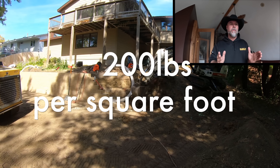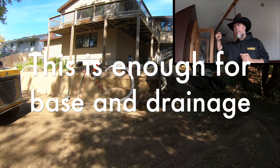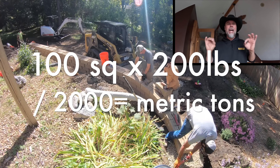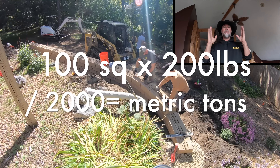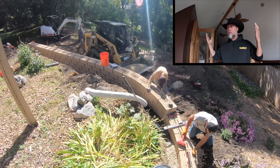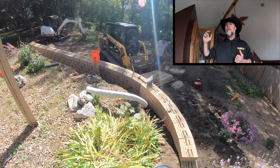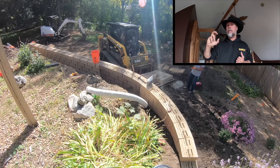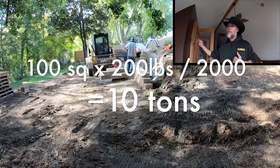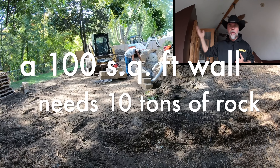Let's break the math down. If you have a 100 square foot wall, you multiply by 200, then divide that number by 2,000. The reason you divide by 2,000 is that you don't buy your stone by the pound — you buy it per ton. So you're figuring out how many pounds you need, with the key factor being 200 pounds per square foot, and then dividing by 2,000 to convert to tons.